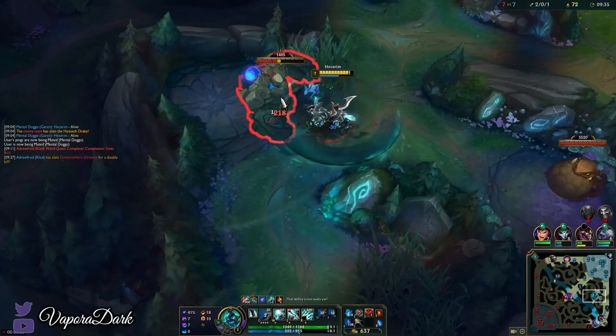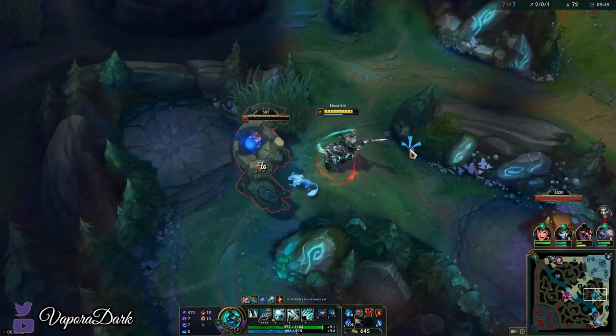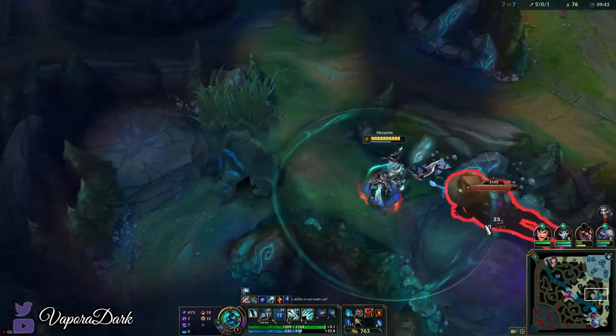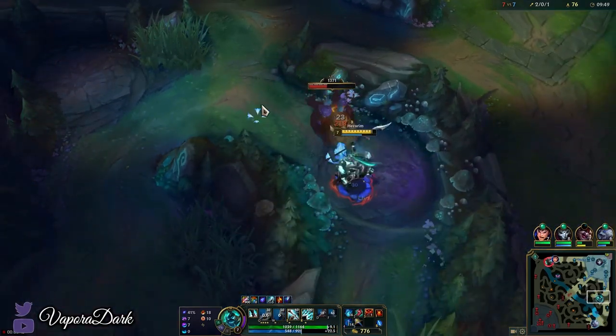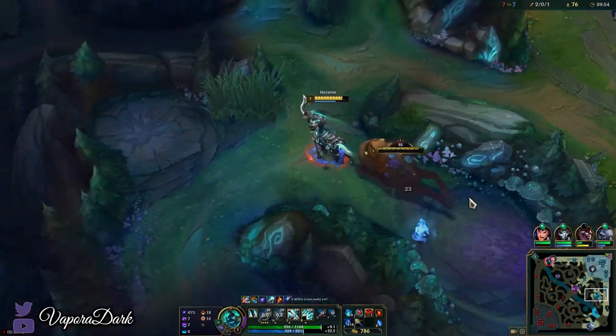Last Stand is really underrated on Hecarim. It's pretty good on healing champions generally, and with Hecarim's W you're gonna be doing a lot of healing — especially with the build we're going for which does a lot of damage. The healed amount is based off of how much damage you do, which is why the Hecarim build just builds a lot of damage.